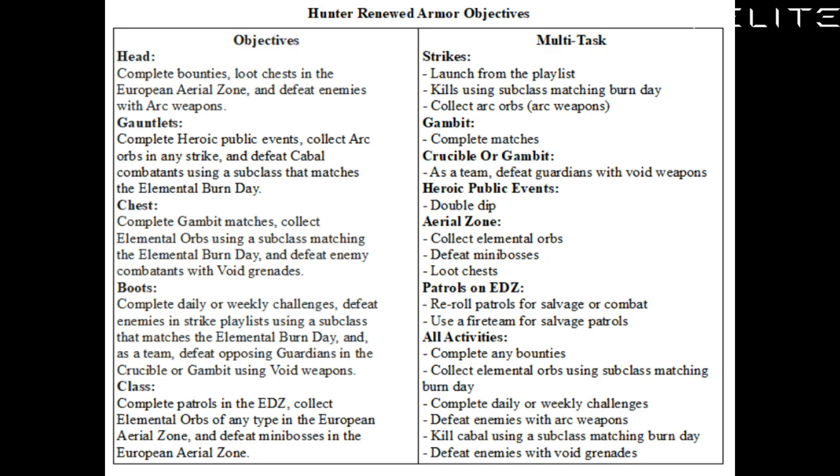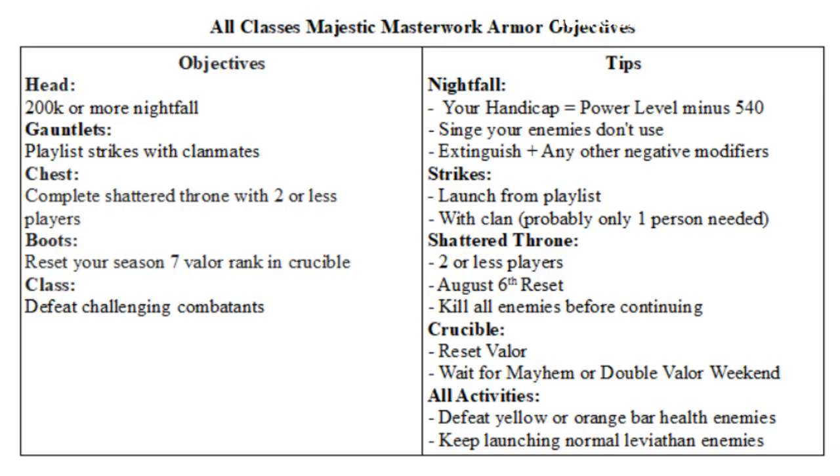My next big tip is honestly to do this for your daily powerful drops. You're going to do those drops anyway and want those powerful upgrades, so you might as well just make progress bit by bit on your Solstice Armor. You have way more time than you think. Doing these activities is not that difficult — a little bit here, a little bit there, and you can definitely masterwork some gear, as long as you're a somewhat competent player and hopefully are in a clan.